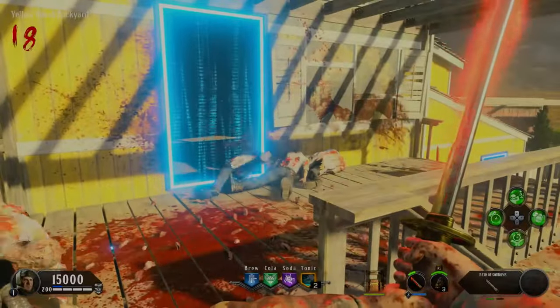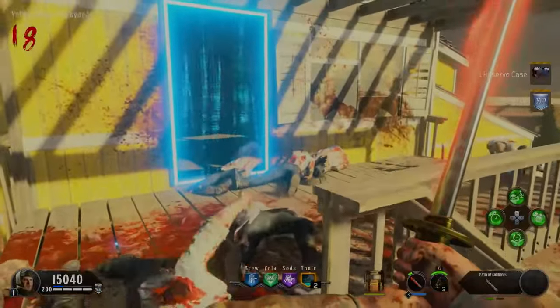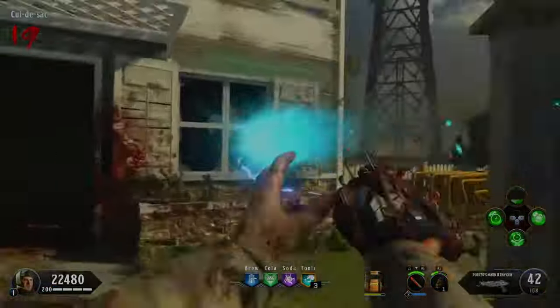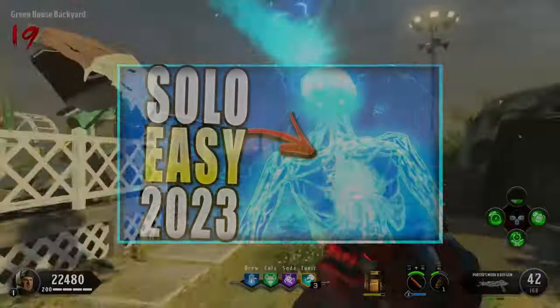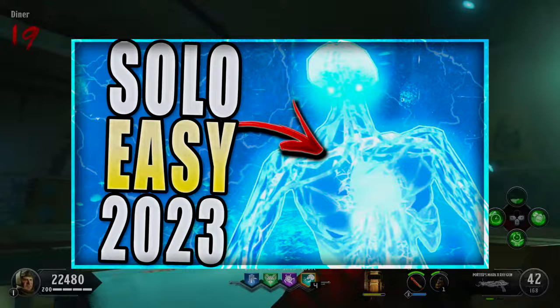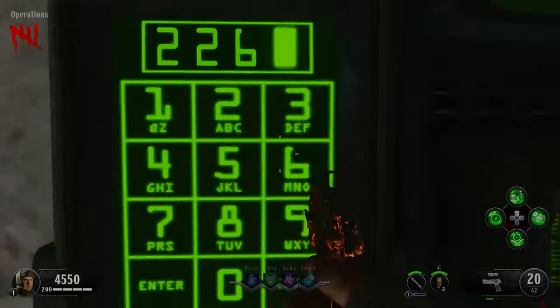What's up everyone and welcome back to another video in my updated easter egg guide series where we combine cheat sheets, shortcuts, and just plain logic to beat every easter egg in COD Zombies history. Today we are doing Alpha Omega — a fairly simple quest, but I have some tips that will help you with the hardest steps, as well as what to do if some of the steps glitch out.